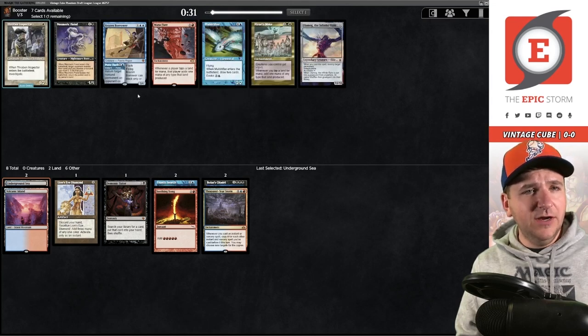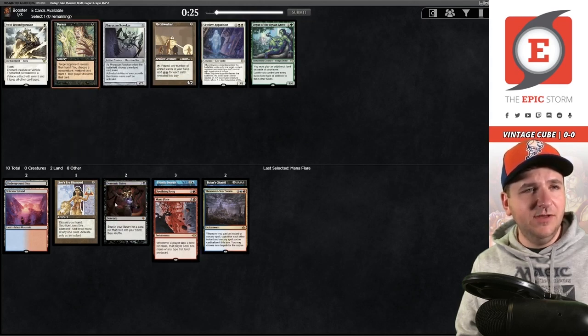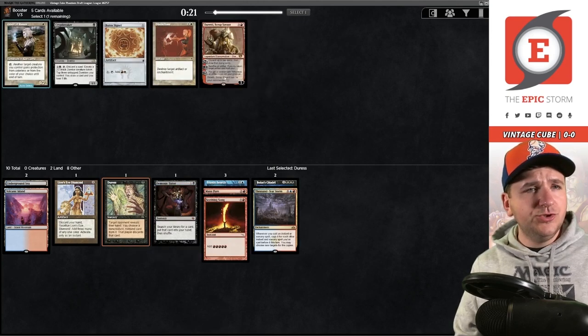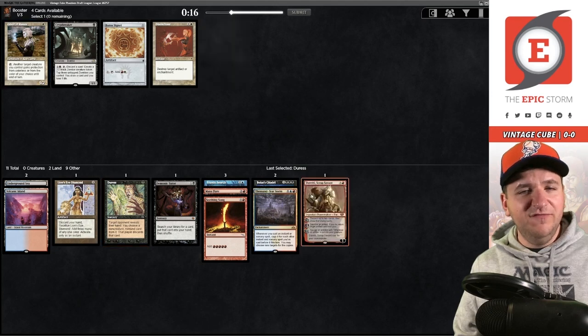Mana Flare — yeah, let's take that. Flare is pretty good with the Frantic Search we already have. Duress comes around — the Top didn't make it back, but Duress is still a fine pick. I'm liking this deck. Duretti is theoretically a way to sneak in the Citadel; it's not amazing, but I've played it before and it's fine.